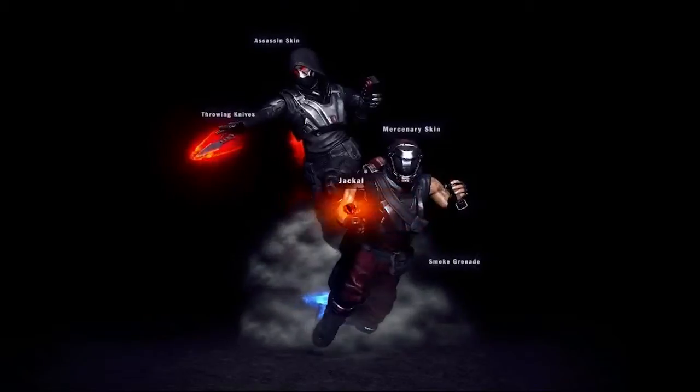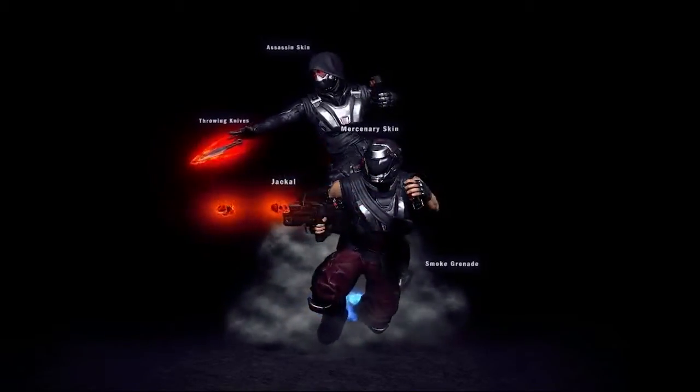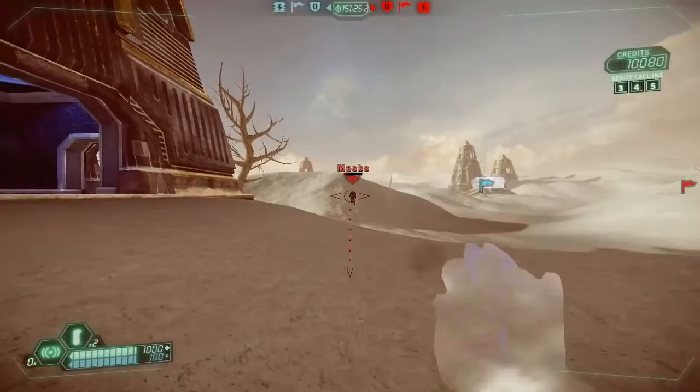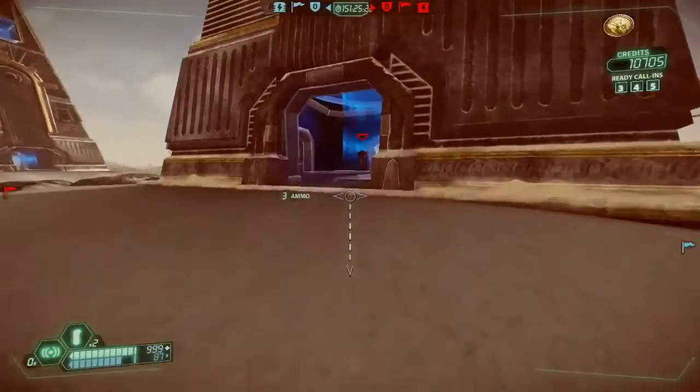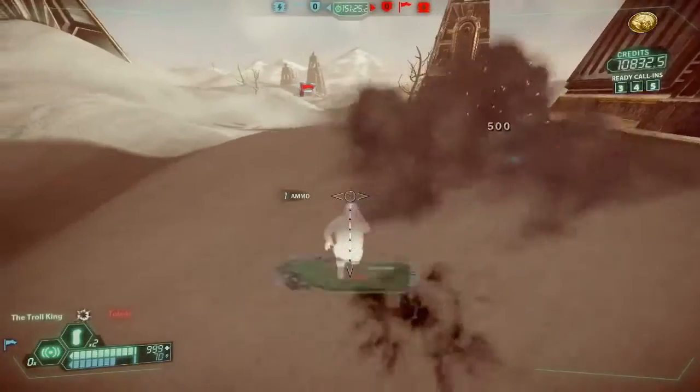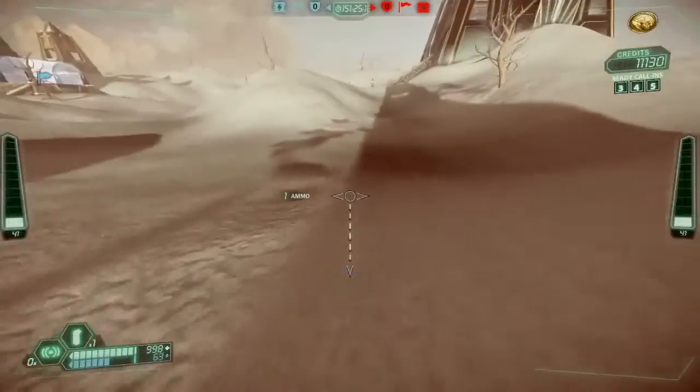So now, let's watch the infiltrator harass the enemy defenses with his new tools. As you can see, reloading the Jackal will detonate its charges even in midair. Then, you can use your smoke grenades to escape any danger.